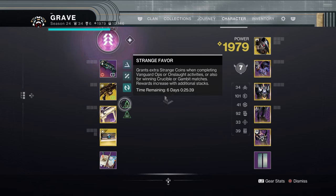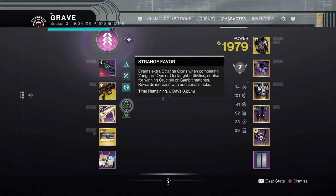Bungie did say this will stack, so you can purchase this from Xur each week and this will give you bonus Strange Coins. And the more favors you have, the more Strange Coins you're going to receive at the end of those ritual activities. So make sure every week you're spending 47 Strange Coins at Xur. If you want to farm Strange Coins, this will be the easiest way to do that — because every week, once you have this bonus, you're going to have a chance to get more and more Strange Coins to drop at the end of an activity.